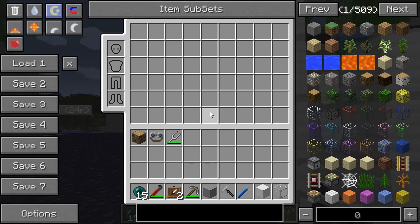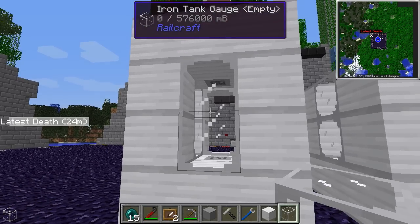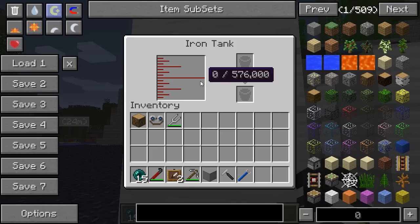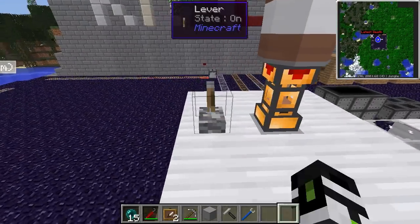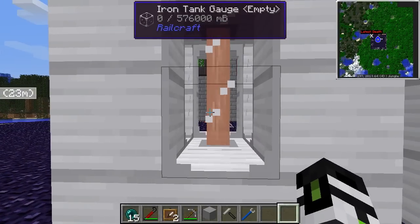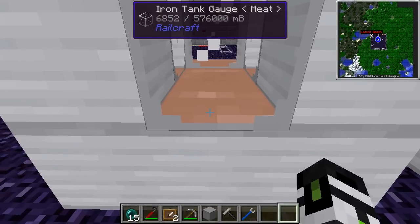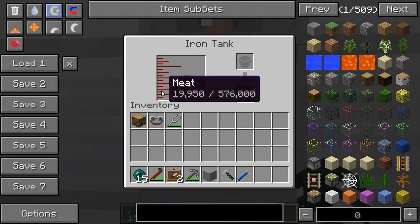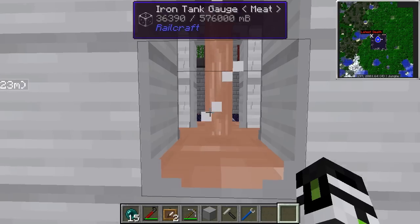When you finish, if you have Waila, it'll show you that you've got something to store liquids in. If you right-click on it, it'll say how much space you have and give you a slot for pulling the liquid out in buckets. I'm just gonna pump some liquid in here, and you'll see it slowly starts to fill up. It counts in millibuckets, so that's 27, 28, 29 buckets — not 30,000 buckets.